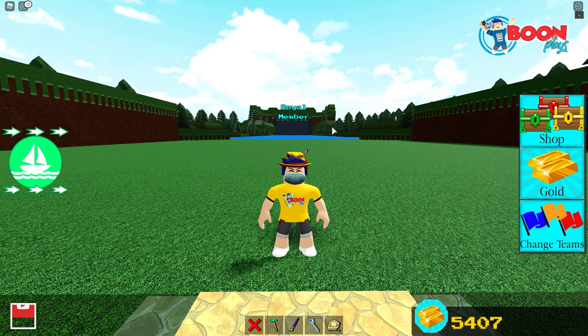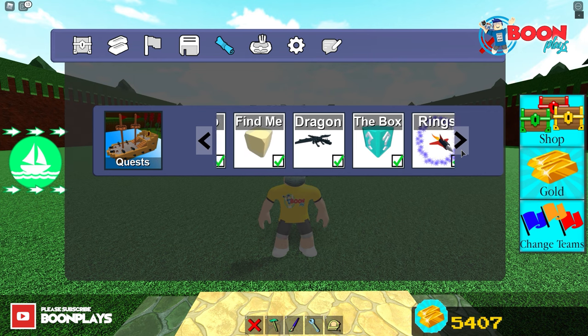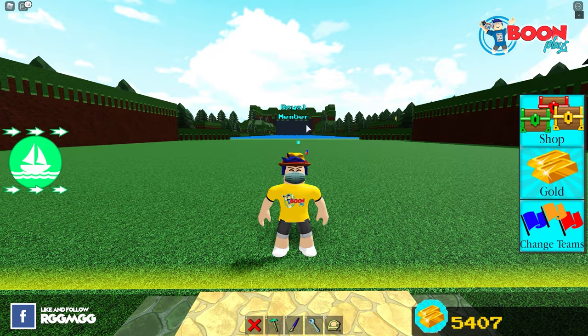To start the quest, all you have to do is click on the change themes, click on the quest icon, look for the box quest, click it, then click on start quest. Once you click start quest, the box will appear right there.